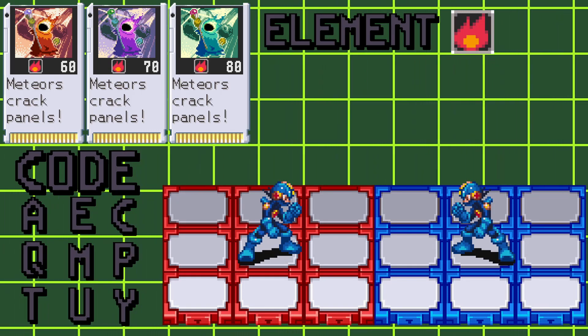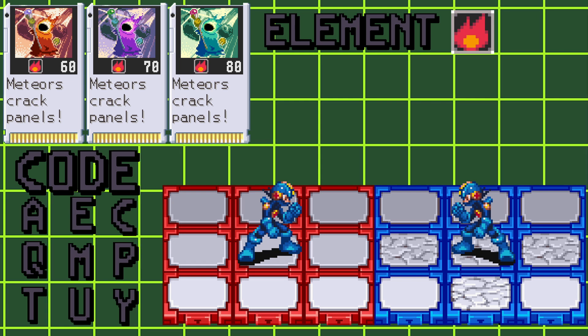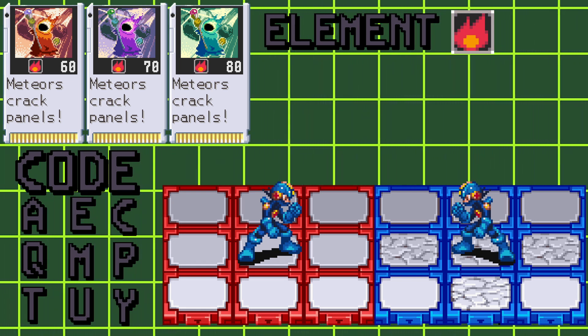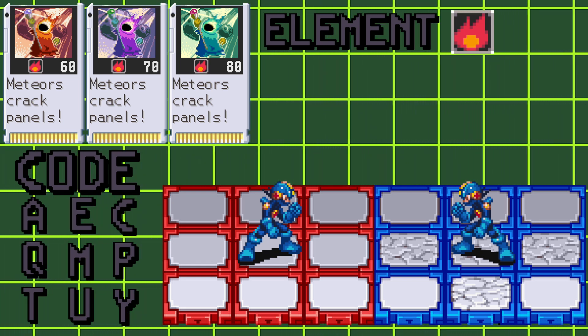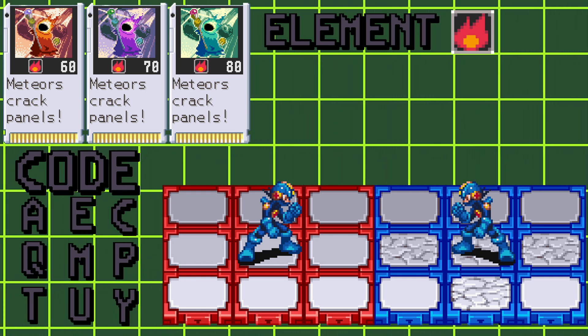In Battle Network 5, this series of chips is referred to as Asteroids. Using this attack will call down six, eight, or ten meteors down on your opponent, dealing 60, 70, or 80 fire damage depending on which version you're using. The meteors will target the panel that your opponent is currently standing on, and they will also fall on panels adjacent to your opponent. The meteors will also crack panels that they hit.